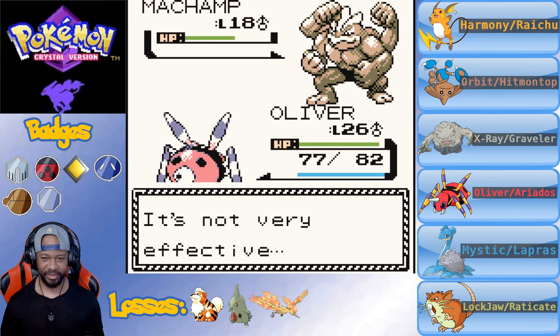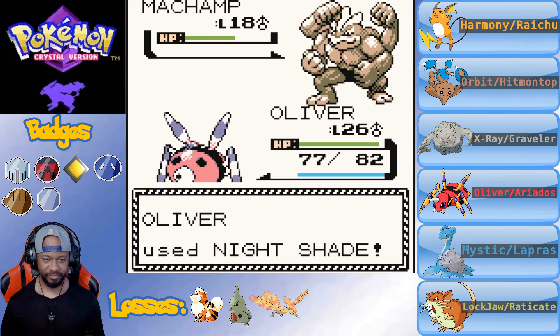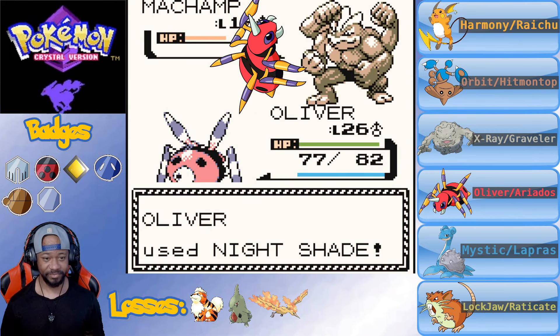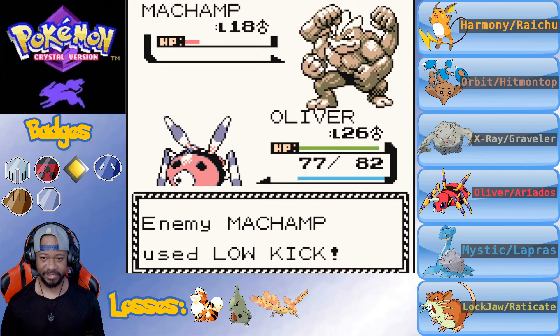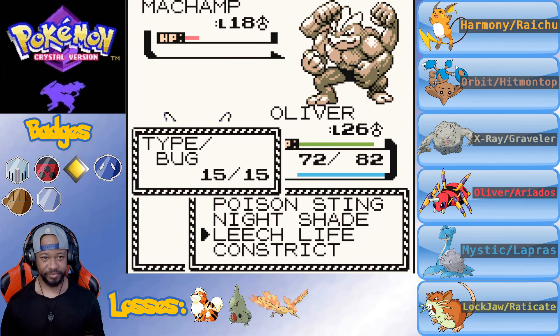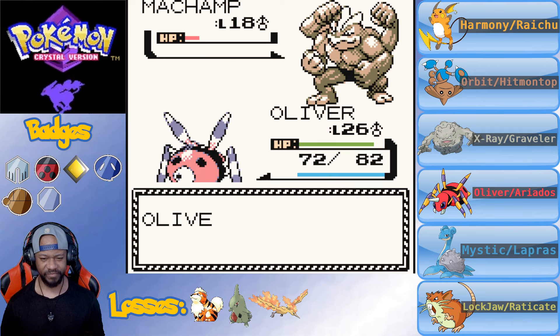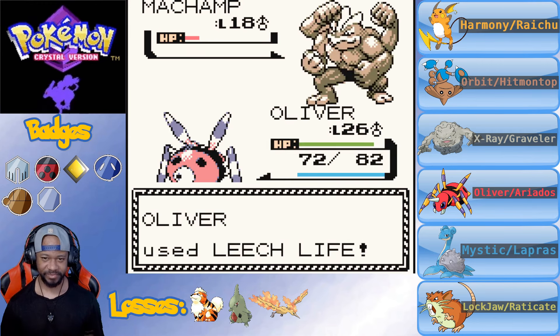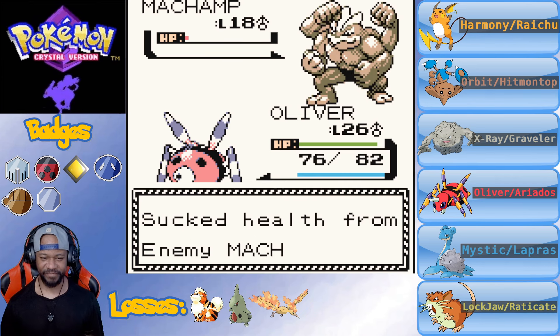This Machamp's trying to low kick me. I bet Machamp wouldn't like it if our Oliver low-kicked him with those little spider legs. I don't feel like Leech Seed would do too much, but let's see. Not very effective.